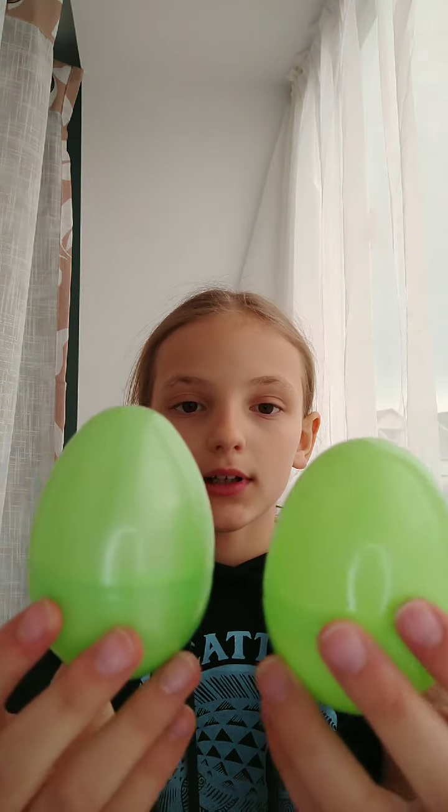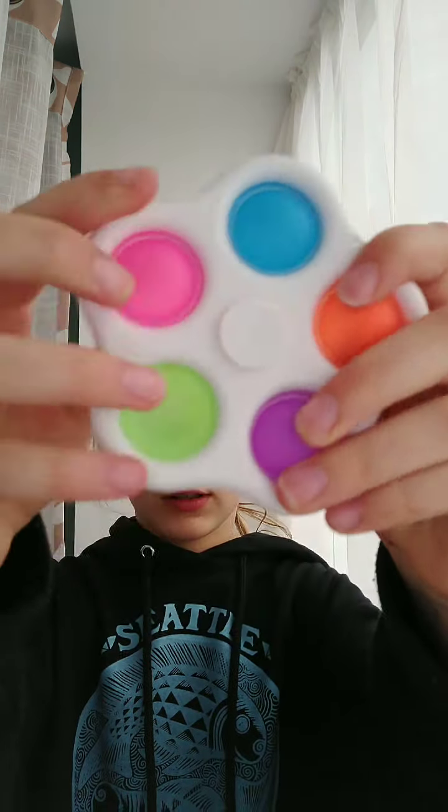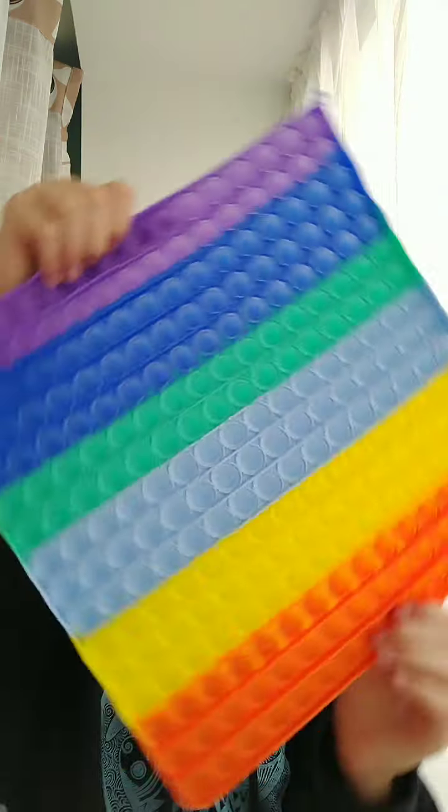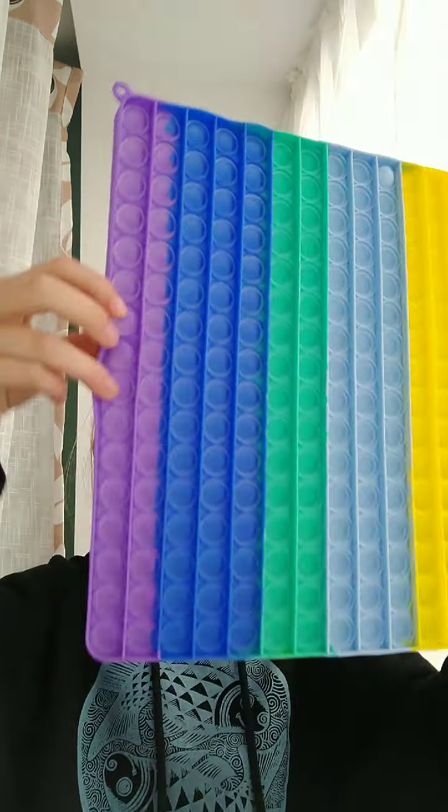Rainbow! This one looks identical but this one's shiny. Let's go pick out something rainbow — this was not hard to find. First I have this dimple fidget spinner. Then I have this puzzle ball, I think it's called. I really like it; I don't really like puzzle fidgets but this one's really nice — you just move it in a circle. And then we have this giant rainbow 250 pop it and this one's really nice.